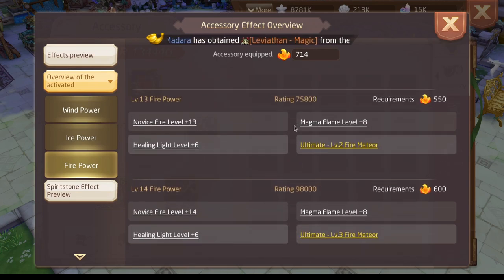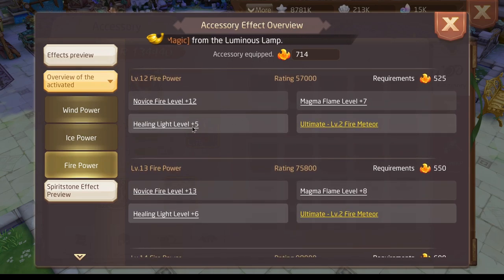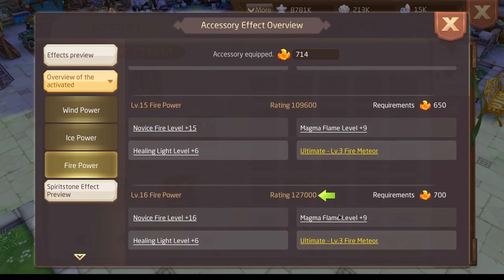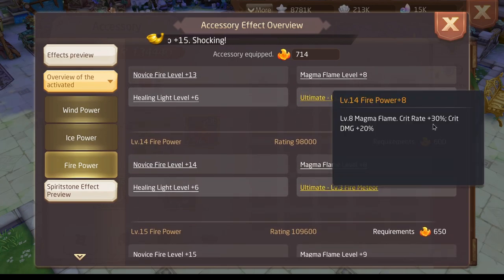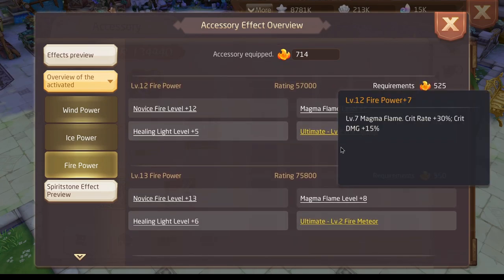That's 2,000 attack and an 11% damage increase from fire alone. Also, it adds the Magma Flame skill — we can see it increases crit damage and crit rate. We have 20% crit damage at the higher level, while level 14 already has 15% crit damage.